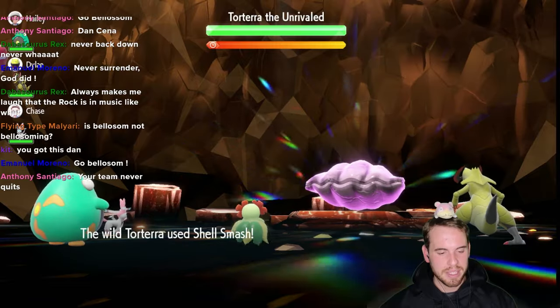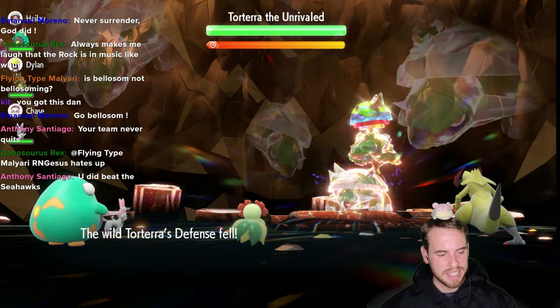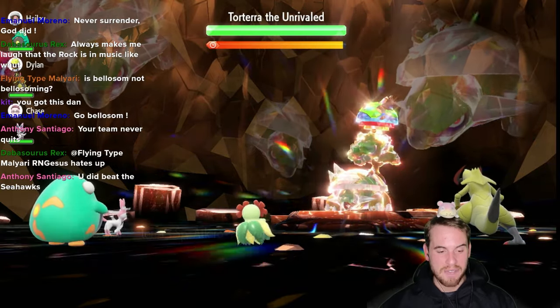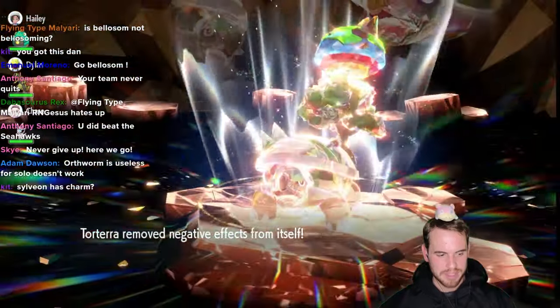Torterra really embodied everything that made me fall in love with Tera raids. I love the pattern recognition, the creative problem solving, the critical thinking. It presented us a clear problem: Shell Smash two times in the raid, then clearing its debuffs. And it's a mixed attacker, so we can't just rely on our AI allies with Intimidate to carry us like against plain physical attackers. It really forced us to think outside of the box, and that's what I love the most about Tera raids.